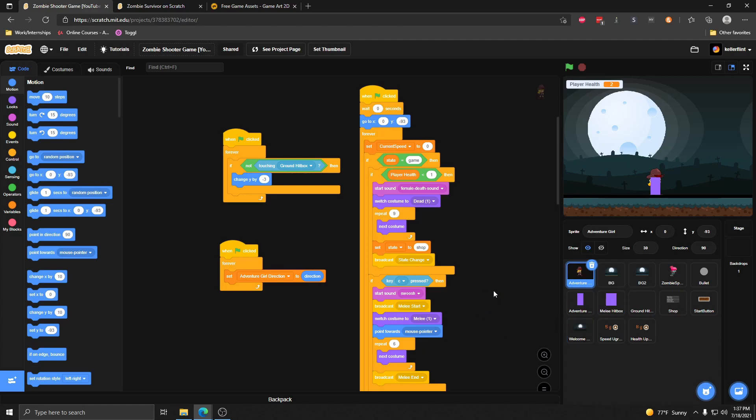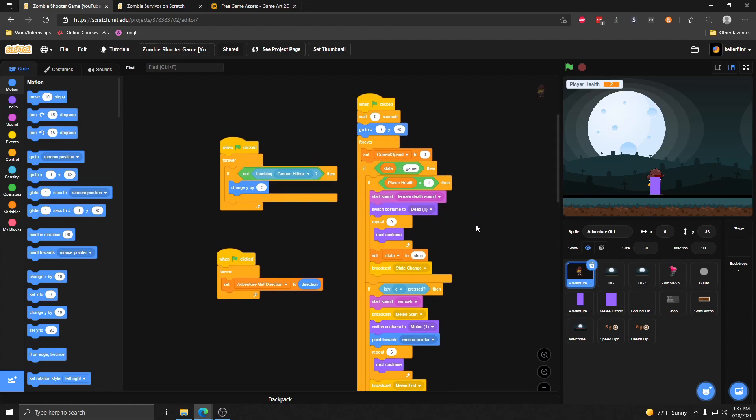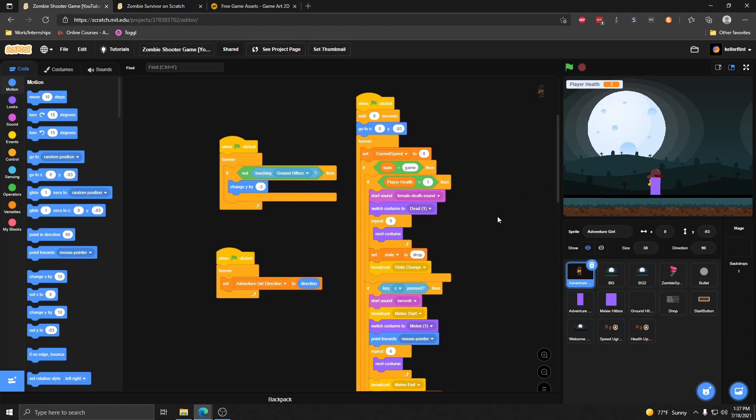We'll also be doing a bullet damage upgrade so that when Adventure Girl shoots we can buy damage upgrades that make her deal more damage to the zombies. And we're going to do a bullet penetration upgrade as well, so that when she shoots it doesn't just go through one zombie — it can actually go through more than one zombie as we buy higher bullet penetration upgrades.